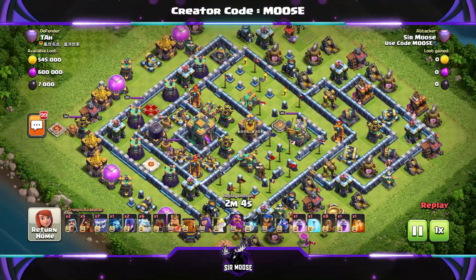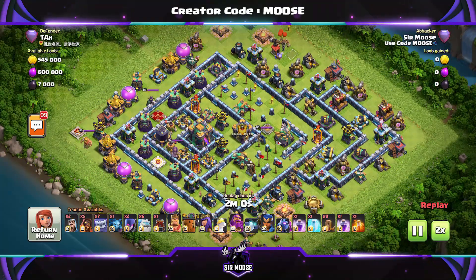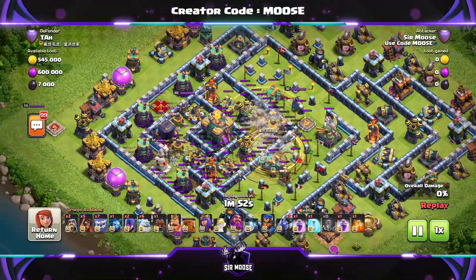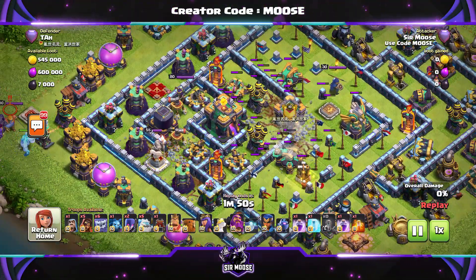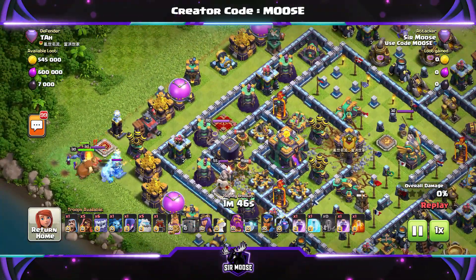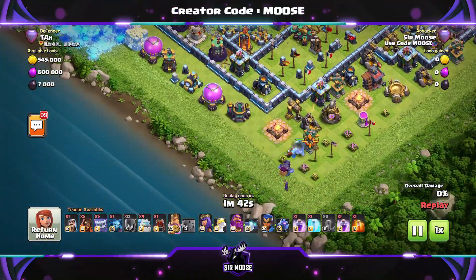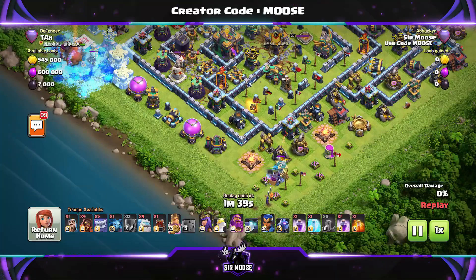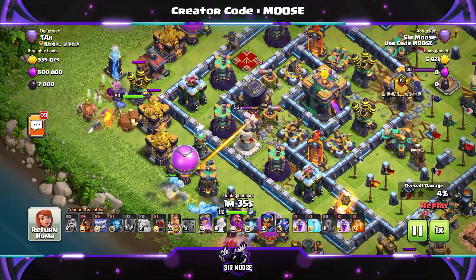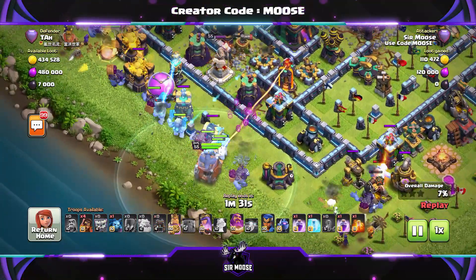So what are we going to do with this base? We're going to three-star it, thank you very much. There's a magnificent Town Hall there - not for much longer. Are we going to funnel this time or just attack the base? You don't always have to open up the walls with your earthquake spells. I like spreading them out sometimes just to damage as many buildings as possible. We're going to invest heavily in that left-hand corner there for an awesome funnel, and another nice funnel on the other corner.